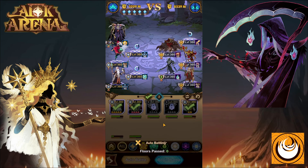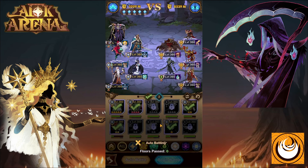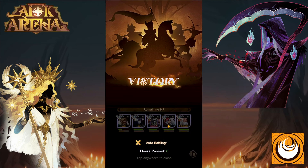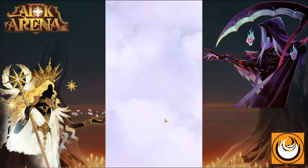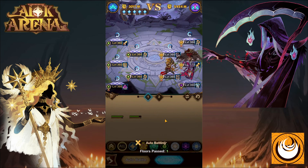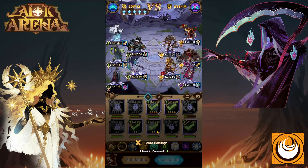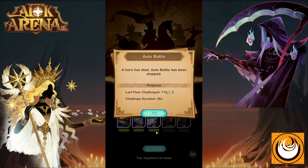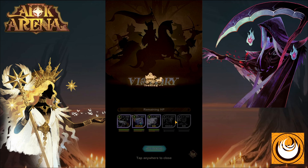Having won the first battle, it's on to the second. Choose the easiest enemies, take the healing portals, and keep on progressing as long as you keep winning these battles. You can also click rewind to restart the event from a previous state.